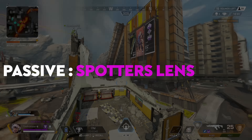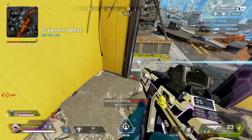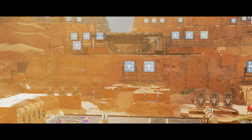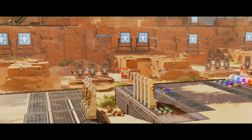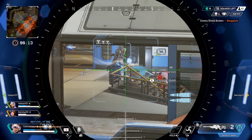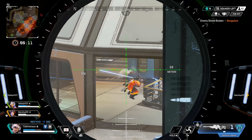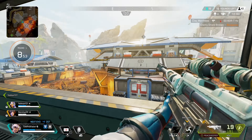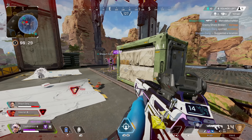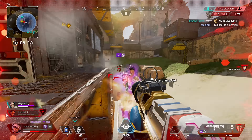Spotter's Lens is an incredible ability and maybe not talked about enough when it comes to Vantage's entire kit. You can aim down sights with any optic greater than 2x and get information about your enemies, or similarly to Seer's passive, just hold aim down sights with your hands to go into a 3x binocular zoom. This information includes enemy-specific legends, the distance to them, the entire team's rarity of shields, and even if they are down a teammate or not.